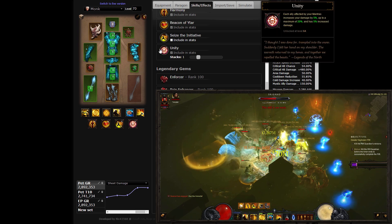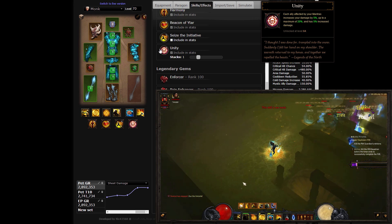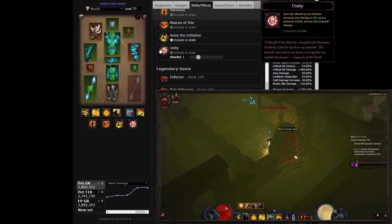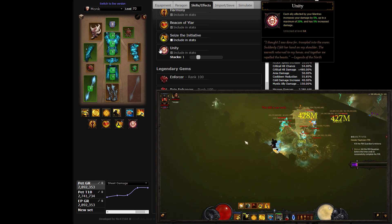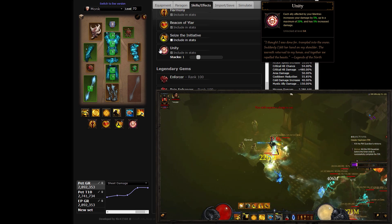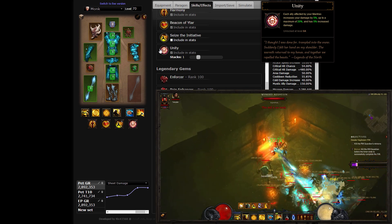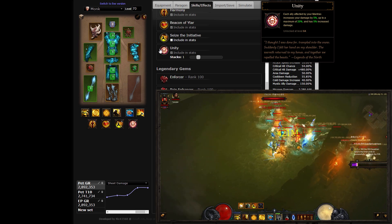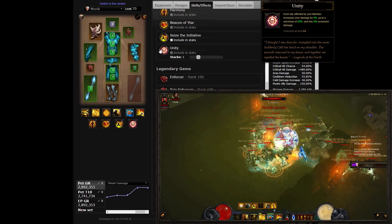Finally, the Unity passive will contribute to your damage with a nice 20% additive bonus. You'll easily max out the capabilities of the passive with the trio of ally-oriented mantras originating from the Inna set, and a Mystic Ally summon at your side counting towards the requirement. As this is the least important passive in the setup, hardcore heroes can safely swap it out for the second life of Near Death Experience.